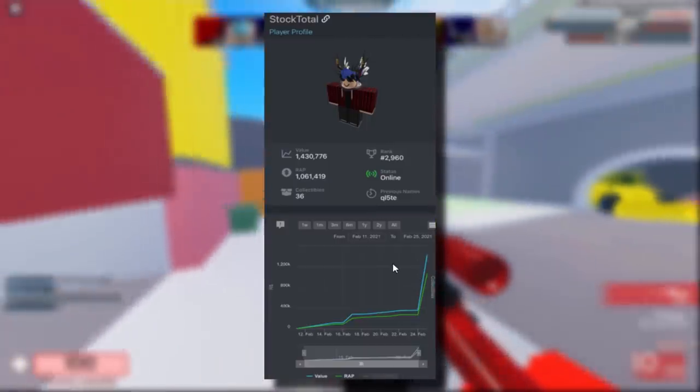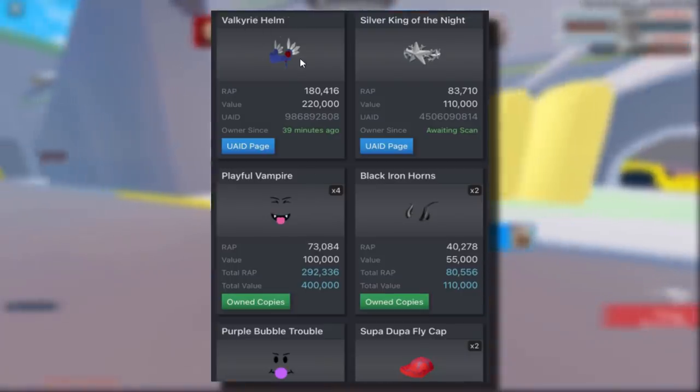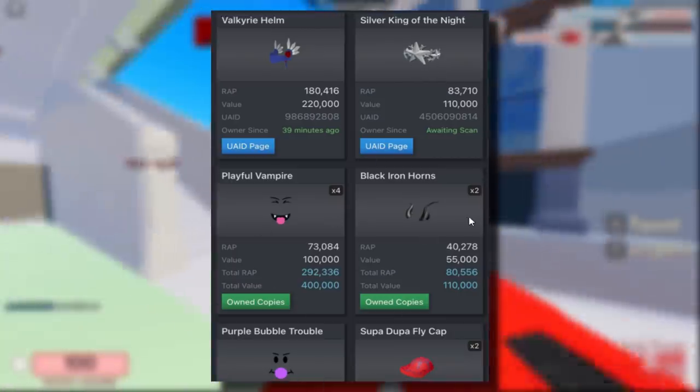Roblox seriously needs to fix this. In the scammer's Roblox inventory we can see that so far today he got four playful vampires, a Valk helm, and he still owns his silver king of the night — which is his glitched item that he probably uses to scam all of these items.